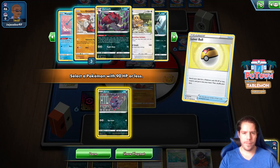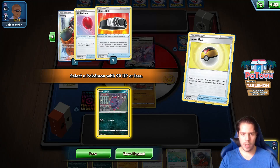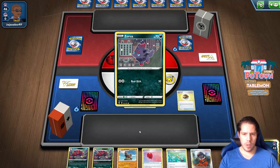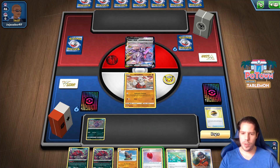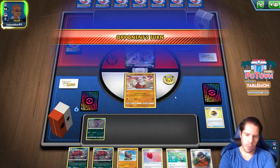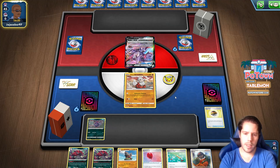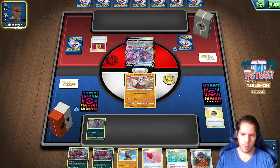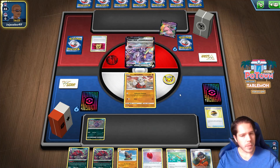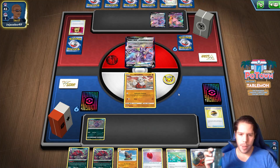I'm going to bench a Zorua here because I am holding Zorua in my hand. And the Mytiana is, in fact, not prized. So I could potentially just win by attacking with Mytiana, honestly. We'll see what happens. And hopefully we don't get KO'd through the Genesect — then we would be able to knock out through a Choice Belt and take the first two prizes, which would be amazing. This seems like a very, very good matchup for this deck, as long as the Mytiana isn't prized.